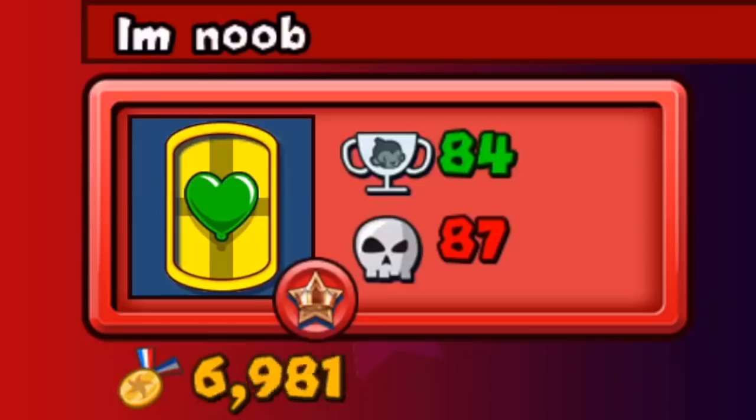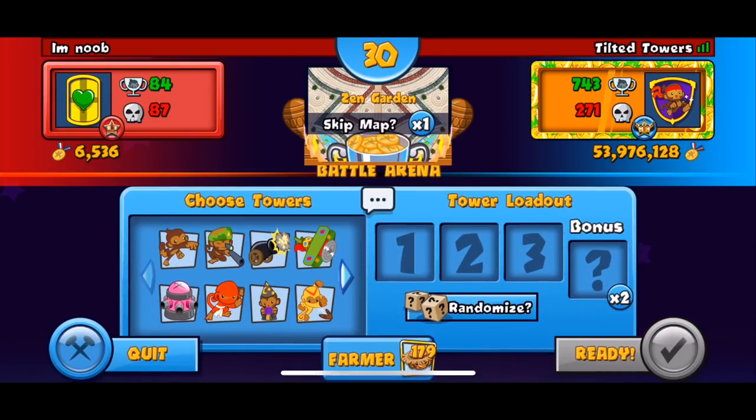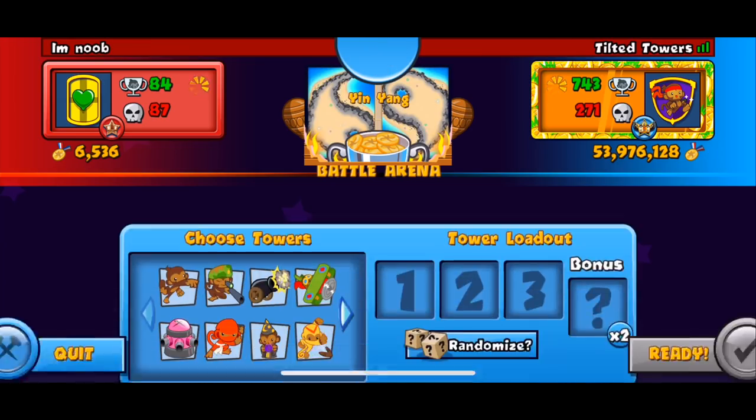We're back with the next opponent — 'I'm noob dude,' you don't have to tell me. I'm mister nice guy now, no more spreading hate, only positivity. We got Zen Garden — I don't want to play that. Going to skip it. He's trolling, not skipping Zen Garden. Fine, we get Ying Yang.